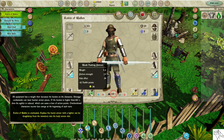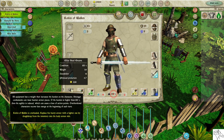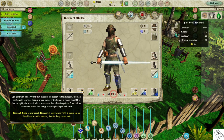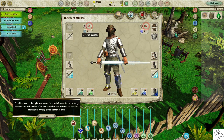Overburdened characters recover less energy at the beginning of each turn. Robin of Waylon is overloaded. Replace his heavy armor with a lighter one by drag and drop from the inventory into the body armor slot. The shield icon on the right side shows physical protection on a scale of 0 to 100, and the icon on the left indicates the physical and magical damage of the weapon in hand.